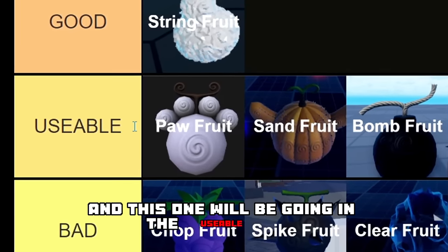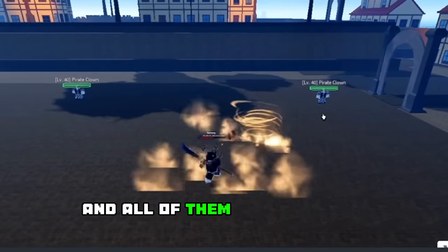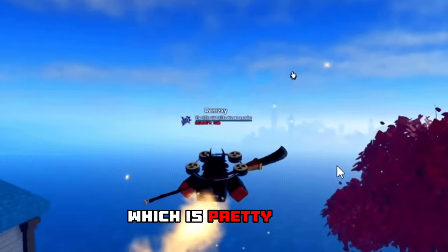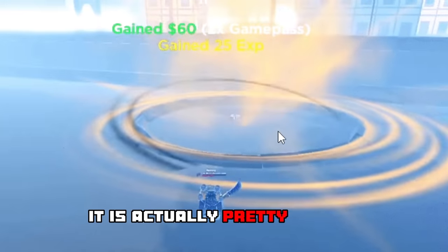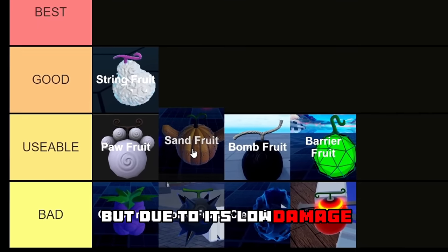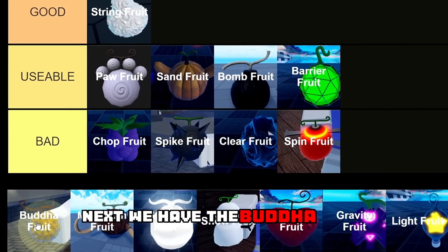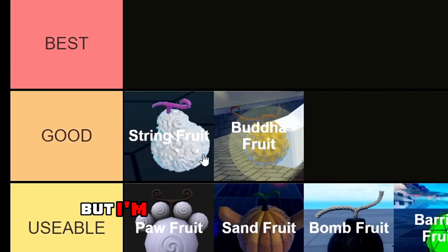Next we have the Sand Fruit, another uncommon fruit, and this one will be going in the usable tier. It has four different abilities and all of them are actually pretty decent. It also has a flight ability, and the last move is actually pretty strong, but due to its low damage it is going to be staying in the usable tier.